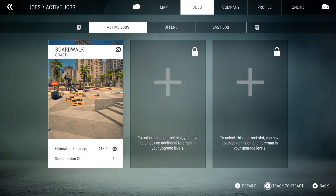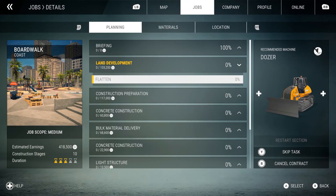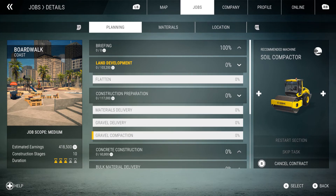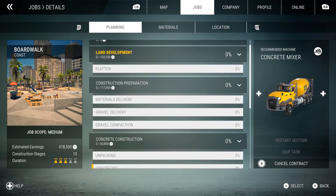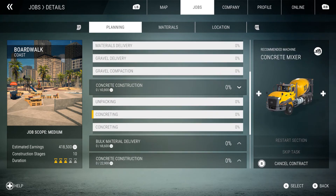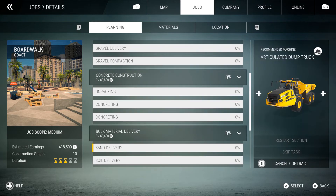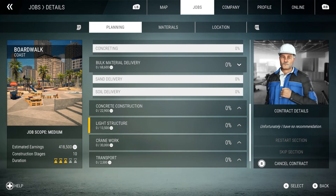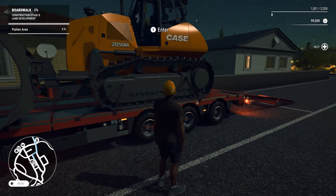Before we head out, I've got to make sure this is all we're going to need. They want us to get a gravel compactor, but we're not going to be ready for it because we've got to get a dump truck to dump some gravel first, then get the gravel compactor. We're also going to need a concrete truck, so we'll be going back and forth to this place. The bulldozer is now secured to the trailer.